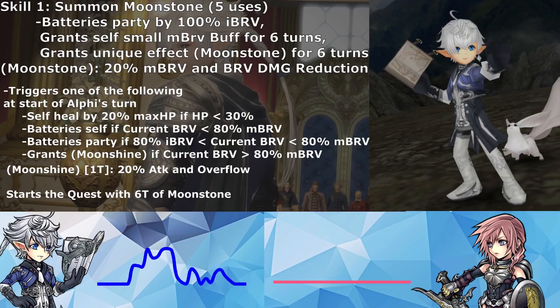While Moonstone is active, his brave attack becomes Sick — a two-hit magic single-target brave attack that batteries the party based on initial bravery. His HP attack becomes Shining Moonstone, where he brave-gains himself based on his initial brave. It's a single-target two-hit brave and HP attack with 120% overflow.